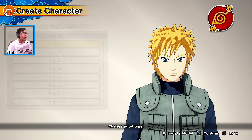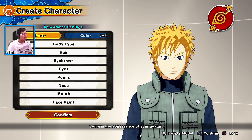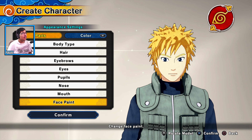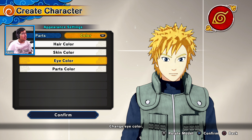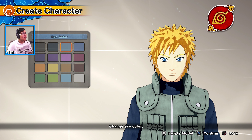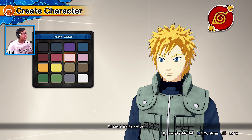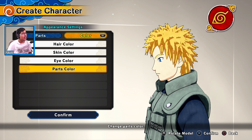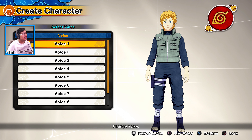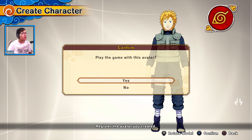Most of the things you get with this game itself are the same as the demo build — nothing major has changed, to be honest. I'm just changing the eye color a little bit. Since I don't have any head parts, it won't change much. Now I'll confirm the character.